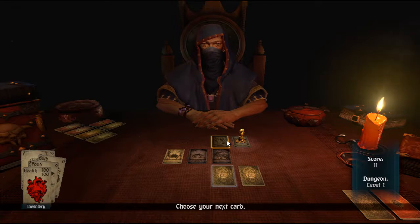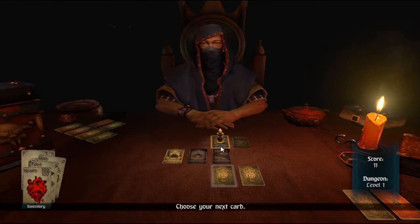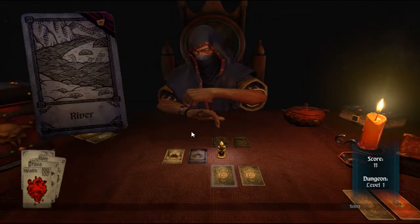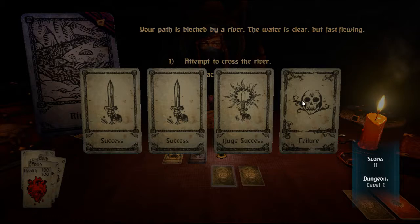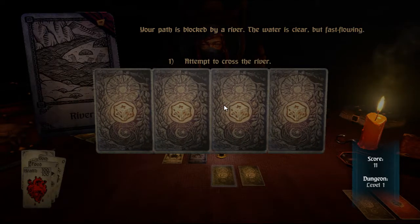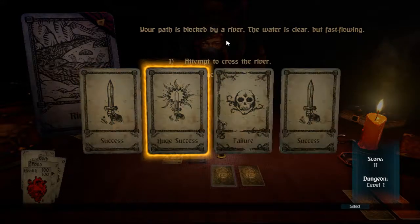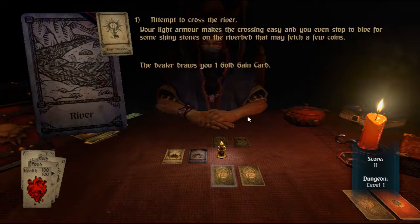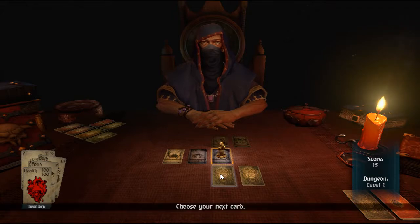I've hit the end of this path so I'm going to go back. I've already fought those rat men so I don't need to fight them again. I'm up at this river again, which I have to cross. If I attempt to cross it again, I've still got huge success and regular success options. I just got huge success — I've found some shiny stones at the riverbed and got some coins. You can only do that once though — if you pass it again you won't get another huge success reward.